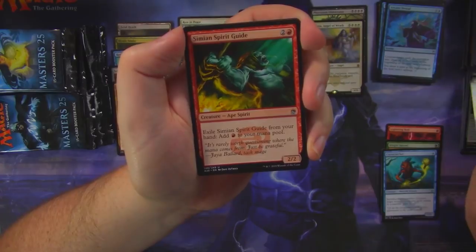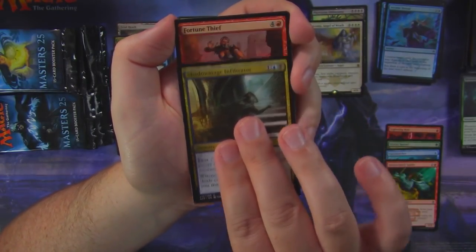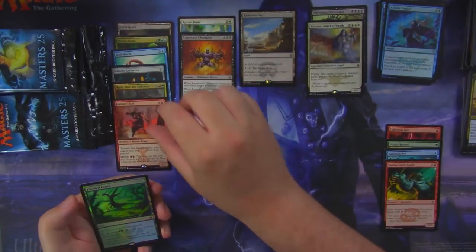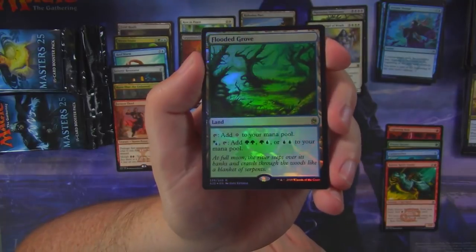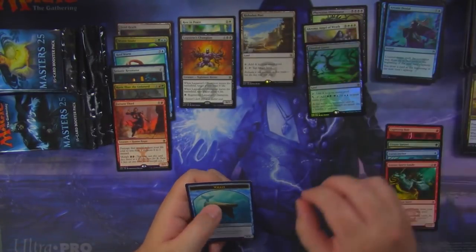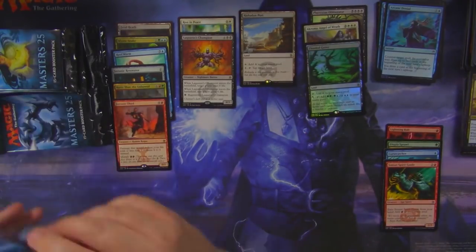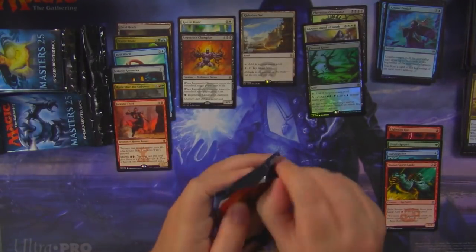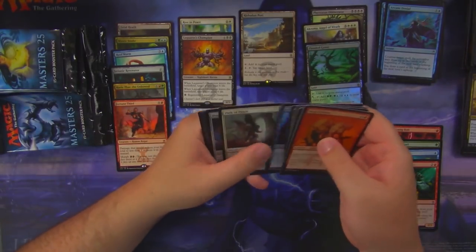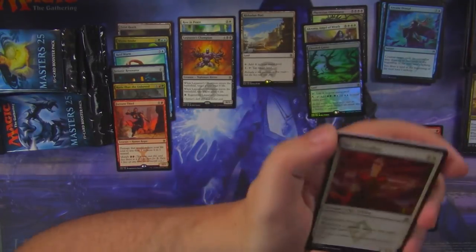Broodhatch Nantuko, Simeon Spirit Guide — I think it's worth something, I don't remember — Shadow Mage Infiltrator, and a Fortune Thief. How about a foil Filter Land? Foil Flooded Grove — yes, please! And look, our 6/6 Whale Token! That was a spicy pack.